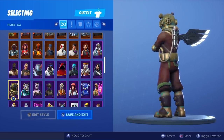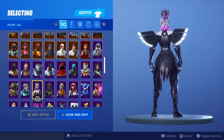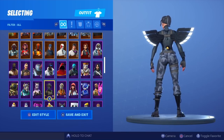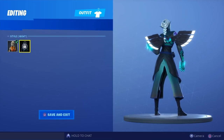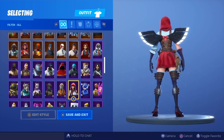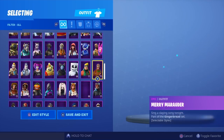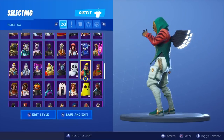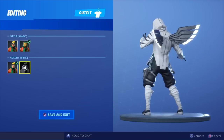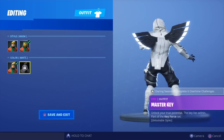Bandolia, Deep Sea Destroyer, DJ Yonder, Dusk — looks really nice. Elite Agent, Ember, night version of Ember. Fable, Fireworks Team Leader, Giddy Up, Mary Miranda with the burns. Master Key white — Master Key white... they say perfect combos don't exist — what's this then? What is this?!